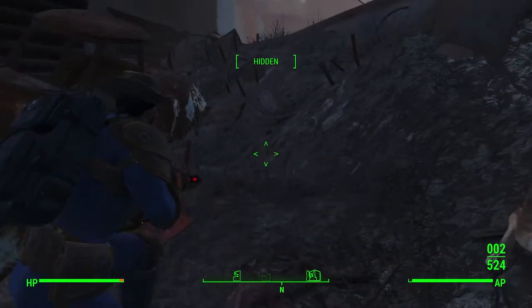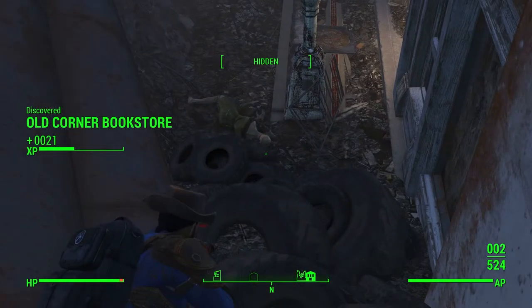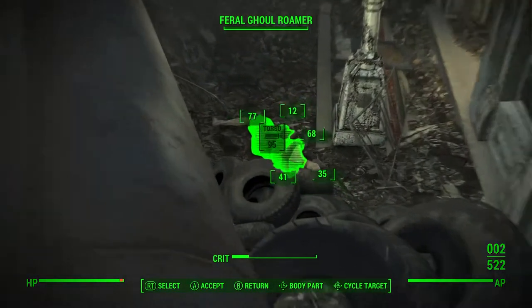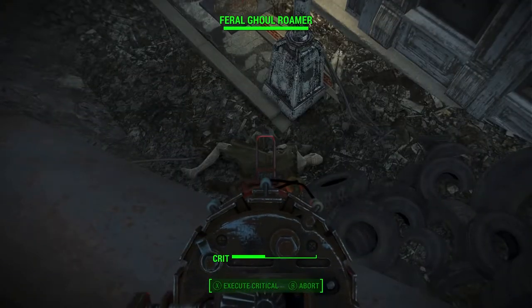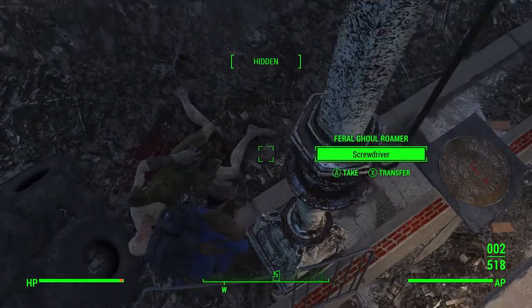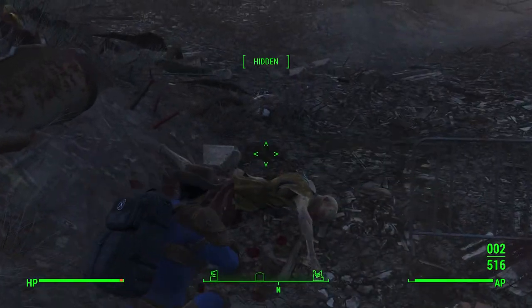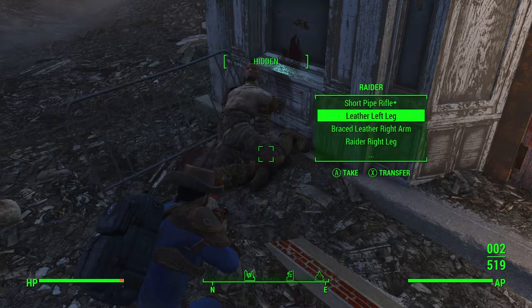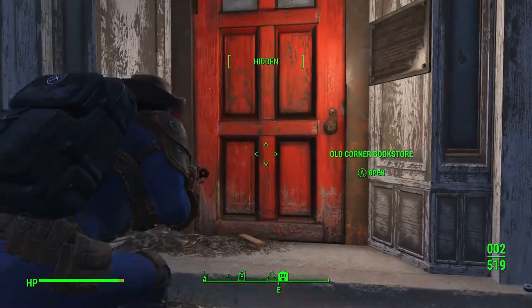If he would have missed from this close I would have been pissed. Oh, there's a feral ghoul right there — it's friendly too, really. It's about time — holy shit. Fusion cells, don't mind if I do. I'll take that left leg. 3I — what is this place? This place is unmarked — Old Corner Bookstore. I think I've been in here once ever.